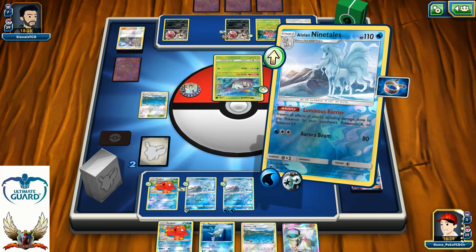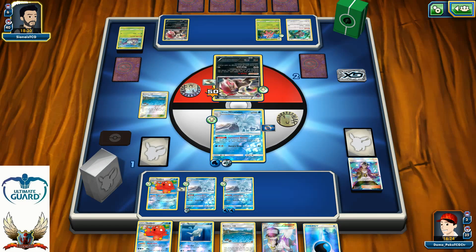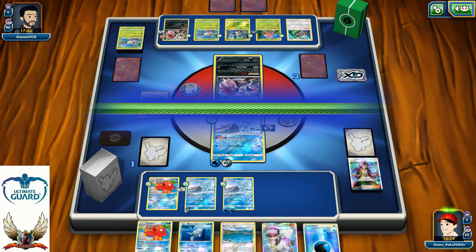I retreat into Ninetales and Aurora Beam for 80. I'm down to one prize card. Zoroark is promoted — he can go for 100 max. I have two more Ninetales available. It's just a question of time before my opponent decks out or loses his last Pokemon. He's down to five cards, I have three in deck and five in hand — he'll deck out before me. He decides to stand in and retreat to Oranguru.